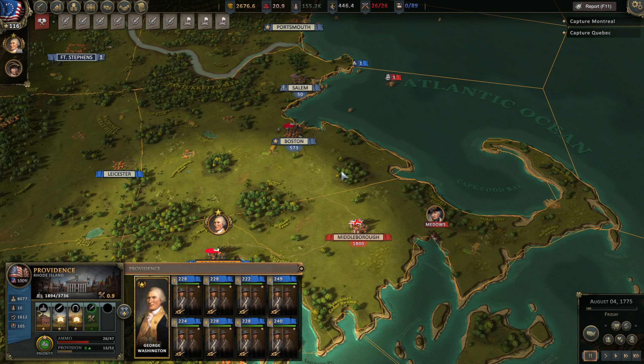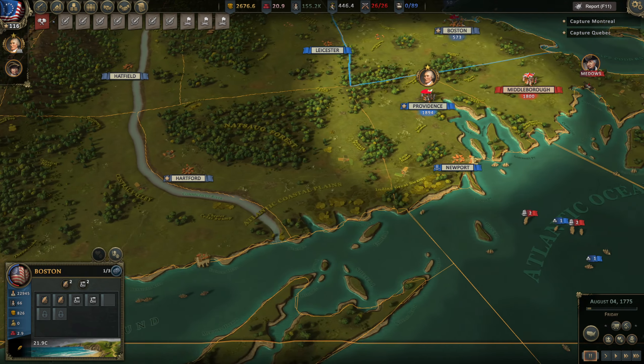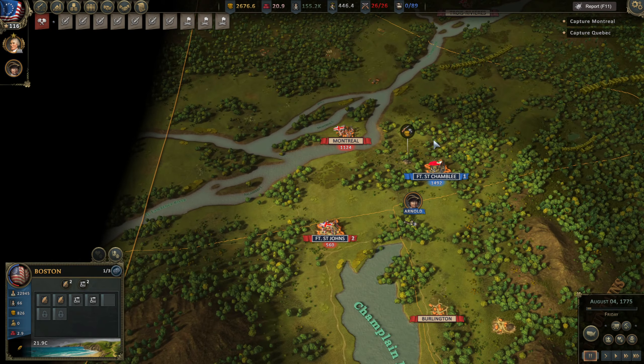Welcome back guys. We are continuing on with this No Navy Ultimate Difficulty Challenge and we are currently about to attack Middlebrook, kick them out of this area, and we are going to attack Montreal.